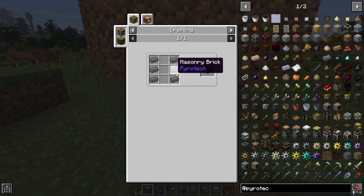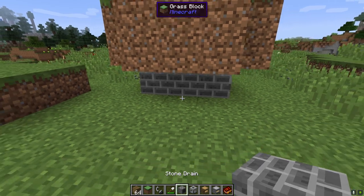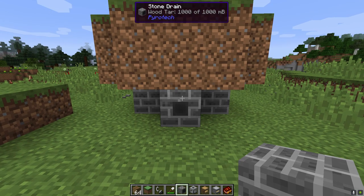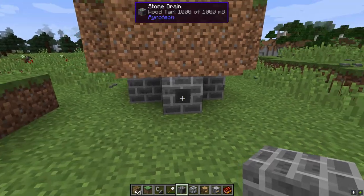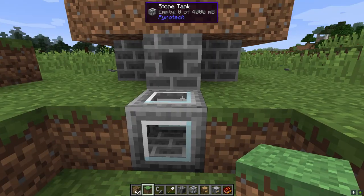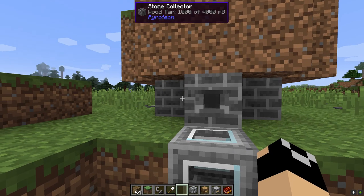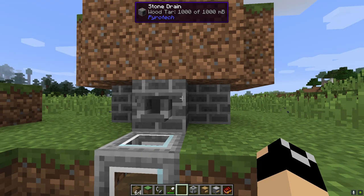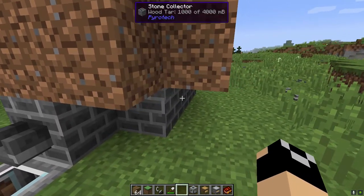The stone drain covers a three by three area in front of it, and you can see it's grabbed a thousand millibuckets from the collector right there in front of it. We can put in a stone tank, then a faucet, and right-click that faucet — it's going to start pouring out that wood tar, a thousand at a time per click.